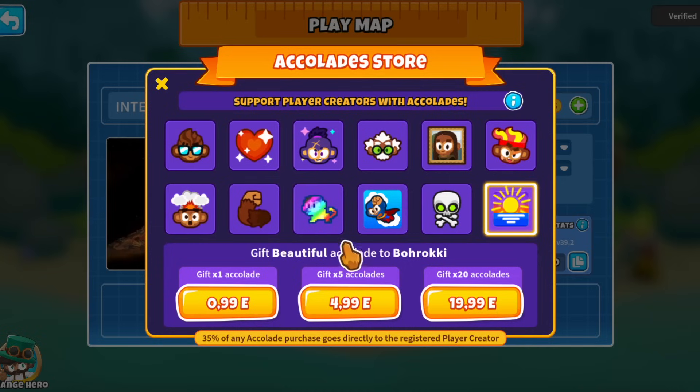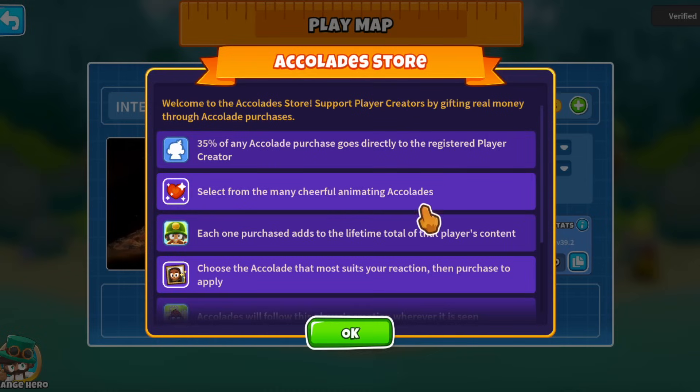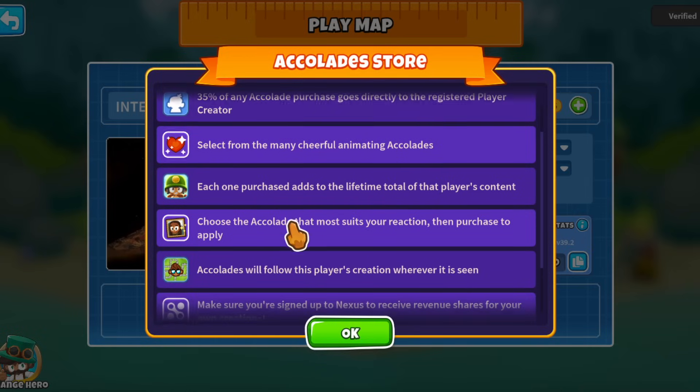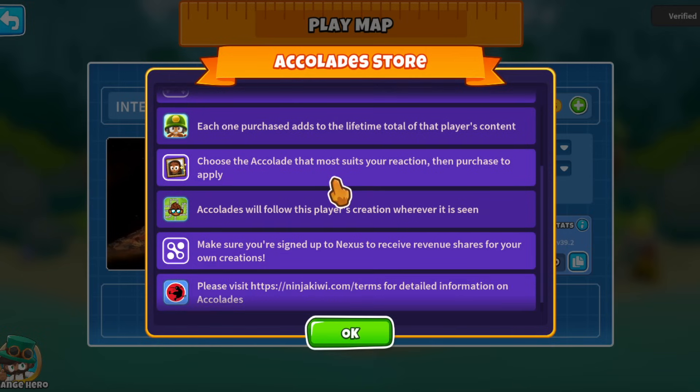You can choose how much money you want to spend. The most important thing is that 35% of any accolade purchase goes directly to the registered player creator. There's an information section explaining the system in detail - each purchase adds to the lifetime total of that player's content, so as a creator you accumulate accolades over time.